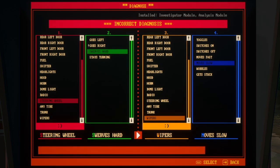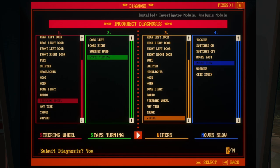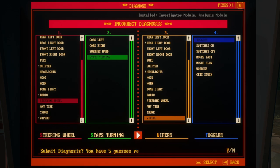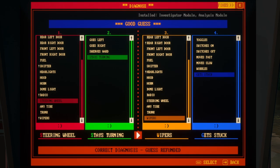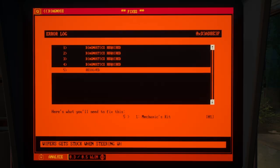The player debugs the car quirk — checking if it moves slow or has a wobble. Confirms 'steady turning' is the main one. Tries different options — switches off, wobbles, gets stuck. Finally figures out what setting they care about and dismisses the rest.